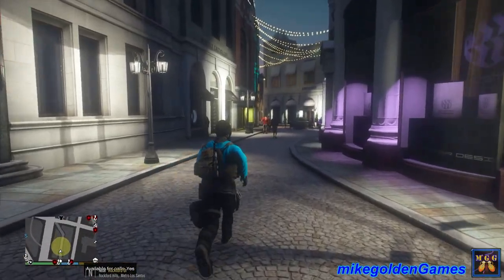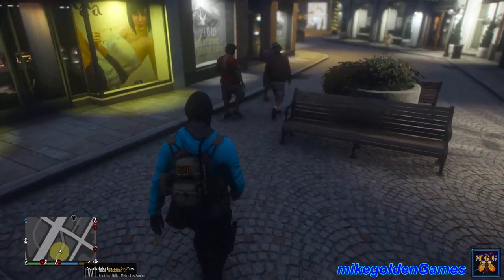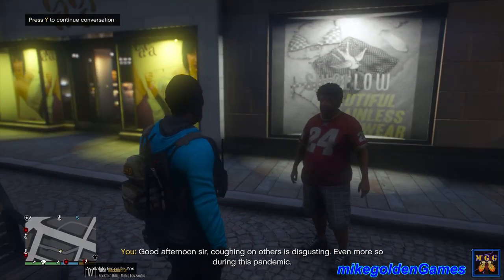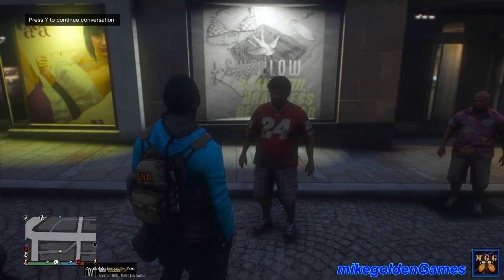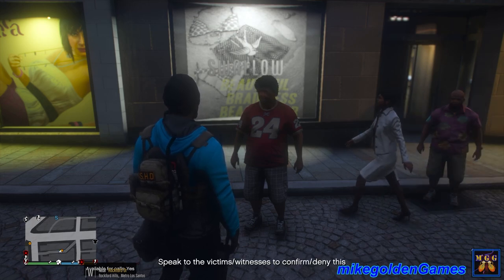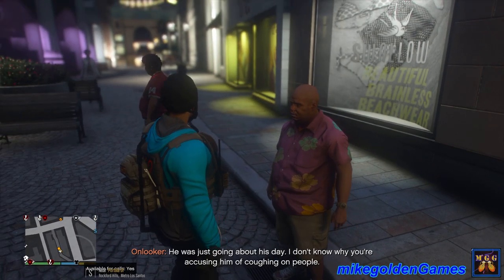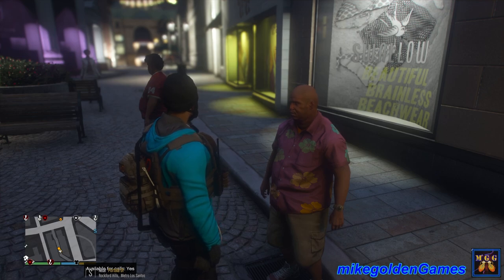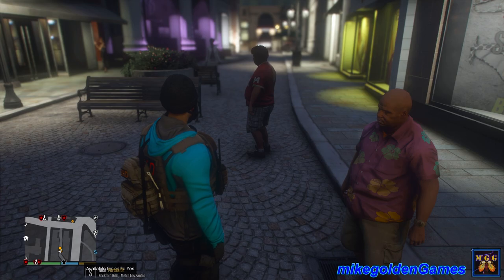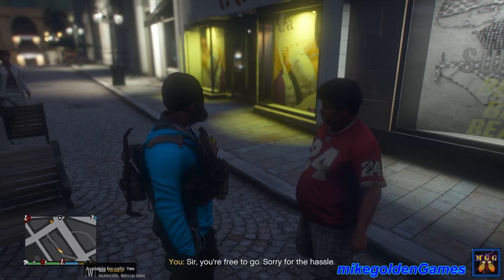Hey everybody, come over here — federal agent, I need to speak with you guys. Who is coughing on who? Hello sir, good afternoon. Coughing on others is disgusting, even more so with this whole event going on right now. The suspect says: why would I cough on strangers? That's disgusting. So it wasn't you — let me speak to the victim witnesses. Sir, did you see what happened today? He was just going about his day, I don't know why you're accusing him. Okay, I apologize — we just had reports and I'm trying to figure out who was coughing. So you guys are good to go — let me go see if there's anybody else. You're good to get out of here, sir. I'm sorry about the hassle, have a great night.